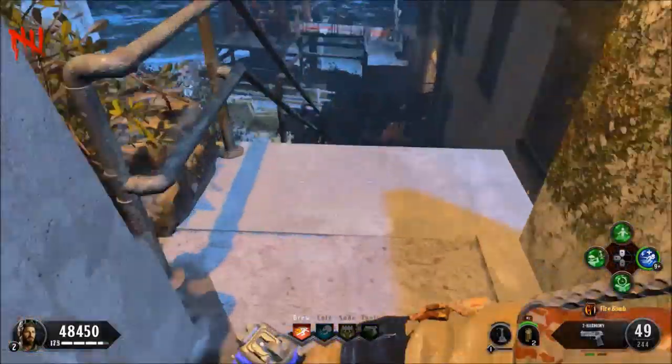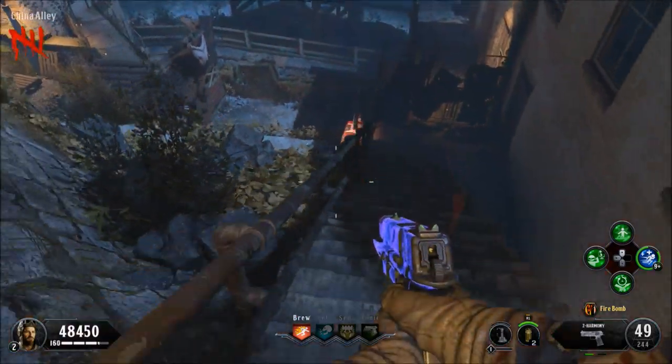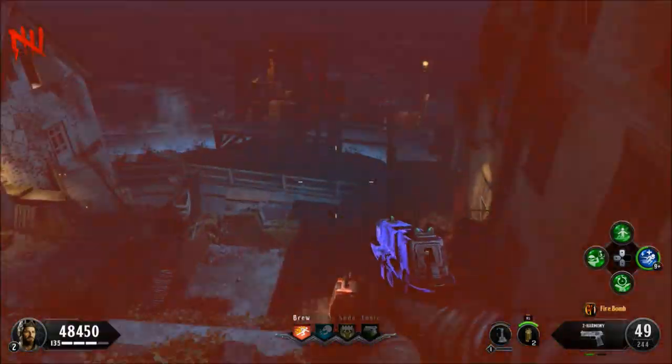Make your way over towards this location right here on the steps. When you're on these steps, the death barrier is sort of here on the right hand side, but if you stay on the left hand side, the death barrier does disappear.